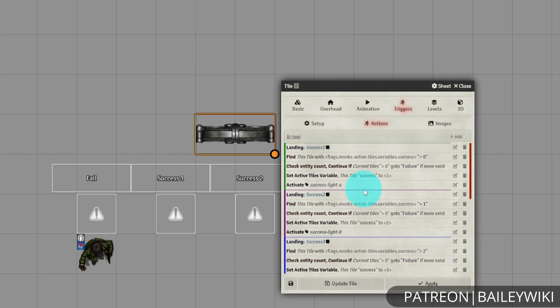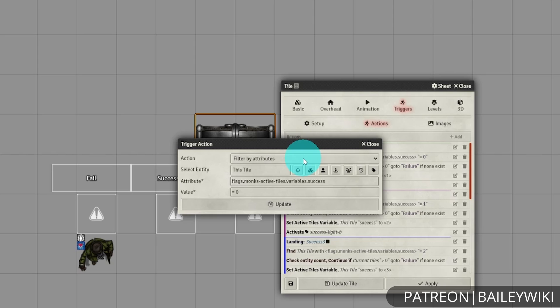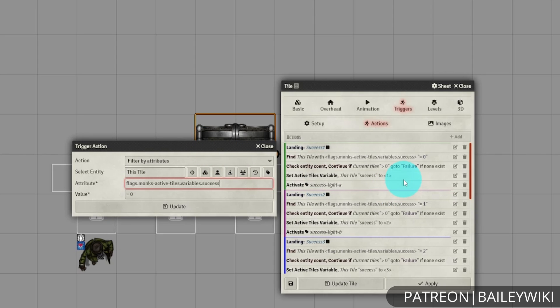Now we're going to get into the meat and potatoes of the real feature that powers this: variables. We're using a 'filter by attributes' option here, which allows us to look for the Monk's Active Tile flag from the module for the variables. Whenever you're looking for flags from different modules, you're just going to use 'flags dot' and then the module ID — it'll be all one word with hyphens for separations. Then dot, then the name of the flag, drilling down into that. So this is: flags, then the Monk's Active Tiles module, then the variables flag, then the name of the variable we're defining. What's great is that when you add a variable to a tile, it initializes at zero. So here we're checking to see if success is at zero, and then proceeding through this workflow.